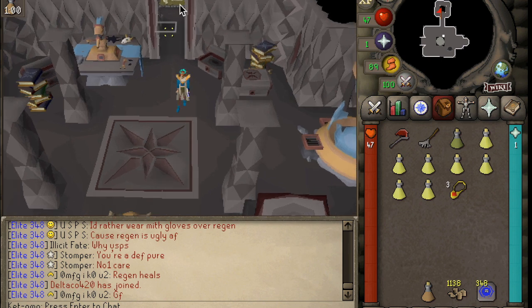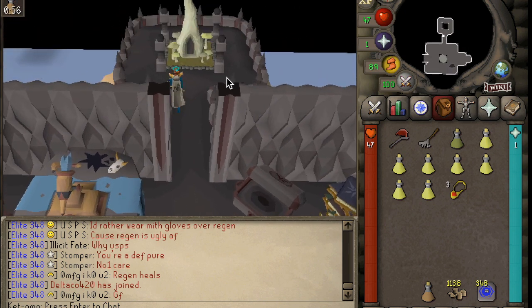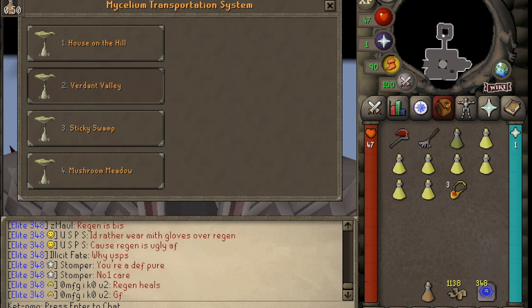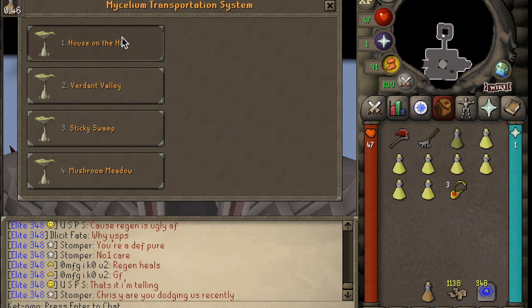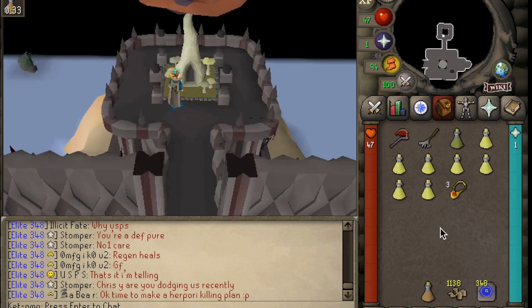From here, you're going to want to tag this magic musht tree. This is the teleportation system of Fossil Island exclusively, and there are four different teleport options you'll be able to unlock. The more important ones for this guide are the house on the hill, which you obtain by tagging this mushroom, and then the sticky swamp. I've unlocked all of them, but the sticky swamp will be grayed out for you unless you've unlocked it already. I'm going to show you how to do that right now.